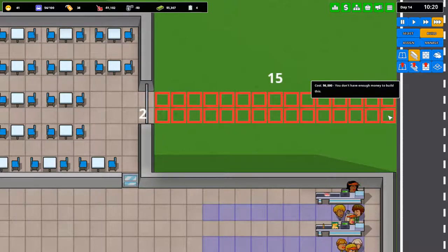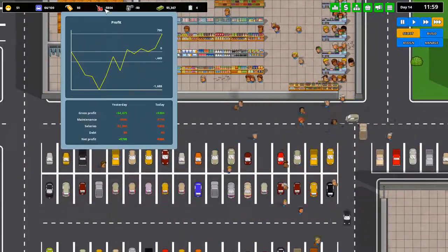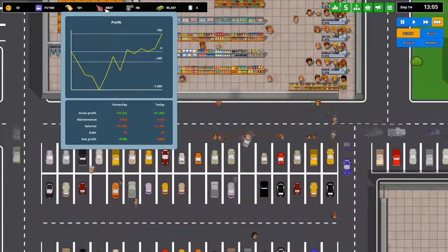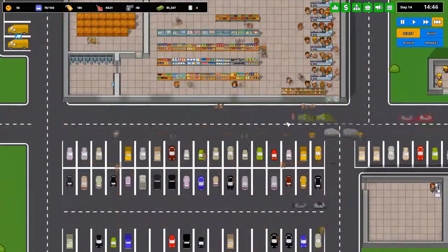Alright, so we are making some cash money. We do have a bit of a deficit today so far — probably a lot of it is from construction. And you know what? The day is still going on, we still have plenty of people in line, and we're going to turn that profit pretty quickly.